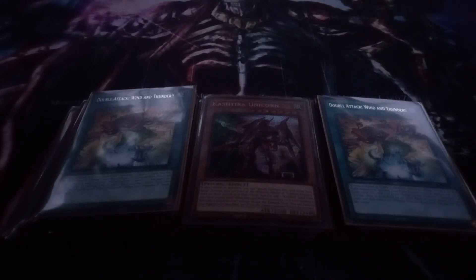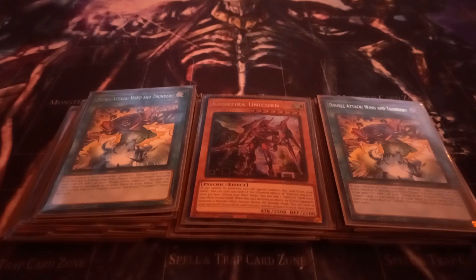For the spells, I play two copies of Double Attack Wind and Thunder. It can only be activated while you control a Gate Guardian monster, and while you do, you can target one card your opponent controls and destroy it. All of the Gate Guardian spell and traps, minus the field spell, have the same grave effect where you can banish them to add a Katijin, Suizin, or Song of the Thunder that is banished or in your deck to your hand.